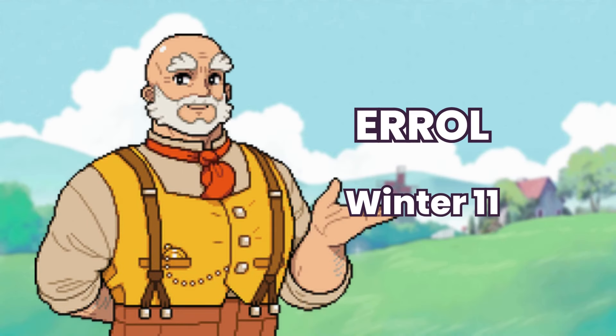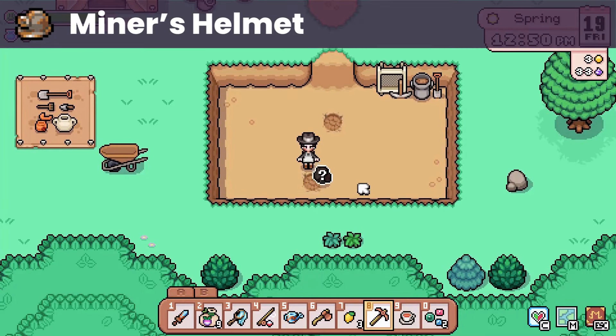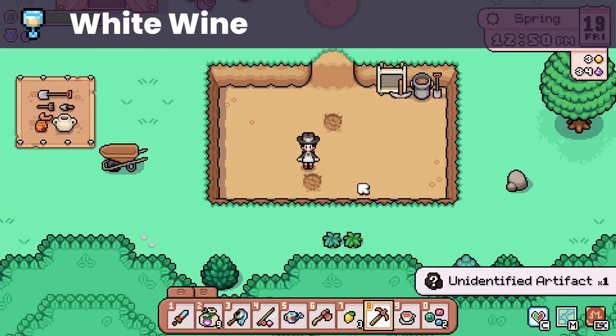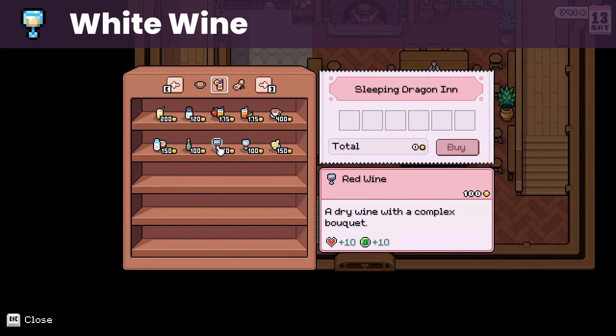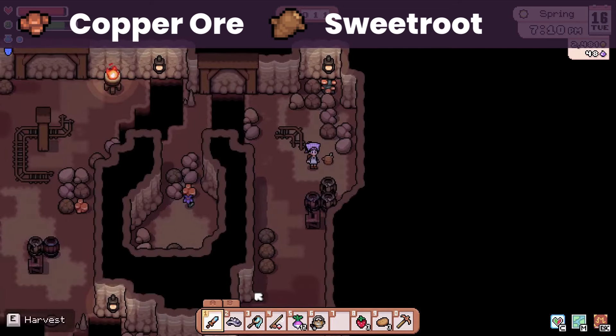Next we have Errol, whose birthday is on winter 11. He loves miner's helmet, an artifact that you can get from digging, and white wine that you can buy from the inn. He likes copper ore and sweet root, both of which can be obtained in the early levels of the mine.